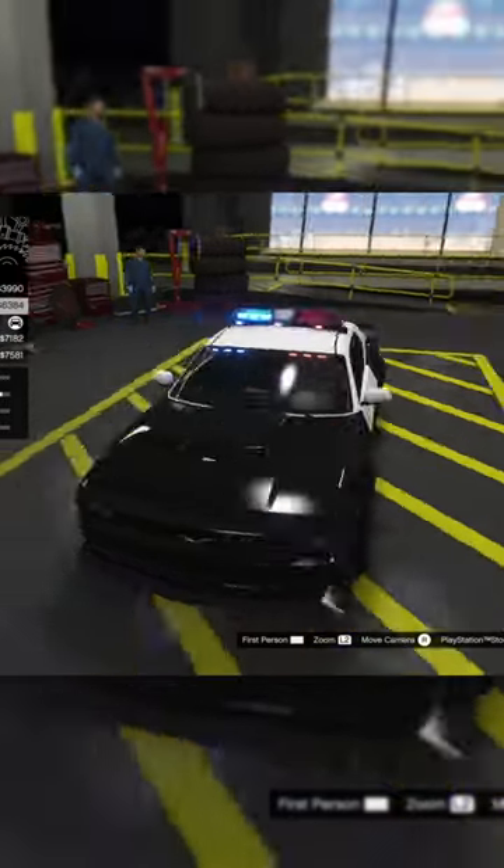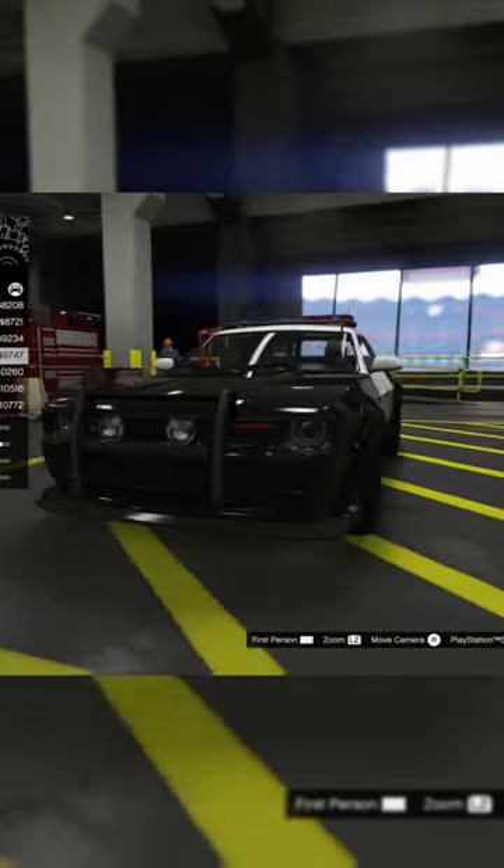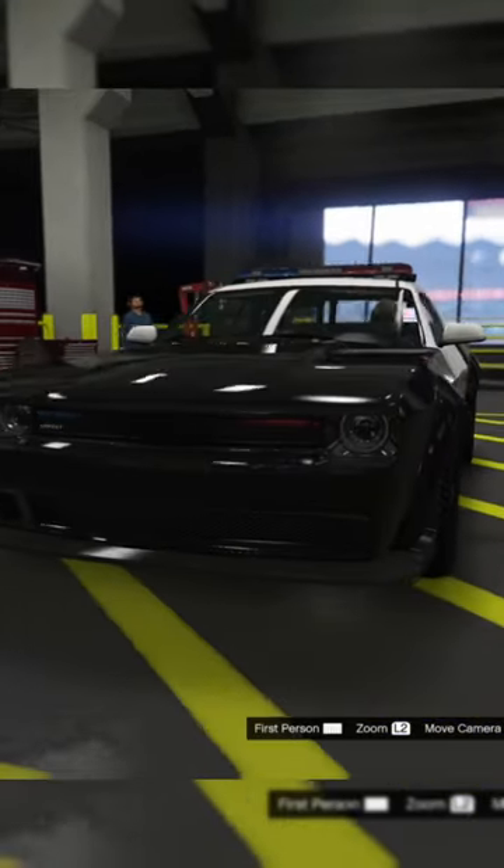Emergency lighting — you can do different lights on the top, that's really cool. And push bar — we can do a different push bar in the front. There's actually a lot of customizations for this thing. I'm honestly really surprised.